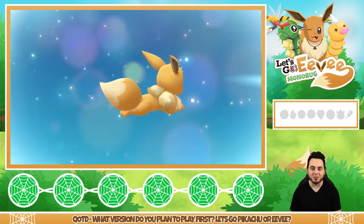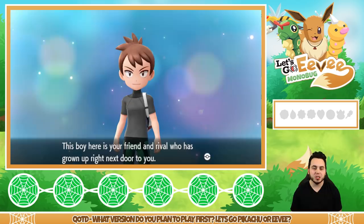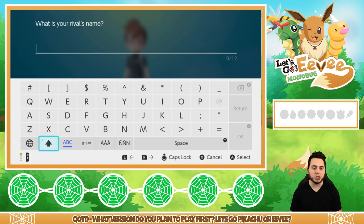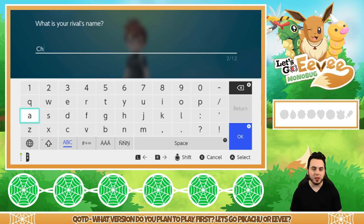This boy right here is your friend and rival who has grown up right next to you. I get to choose his name. I thought they had a name for him, but I'm going to name him Chase, which is of course my good pal Crimson Seabad. I feel like it's only fitting that I name him Chase. Shout out to my man Chase — he's the homie.